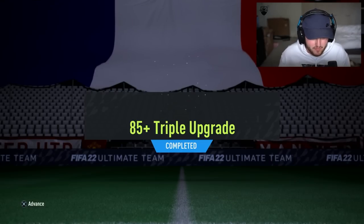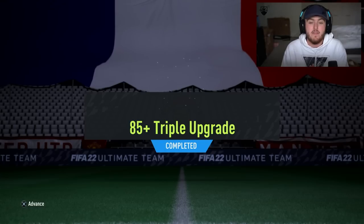Today EA dropped a plethora of content. We've got the 85 triple upgrade, the Belgian League and Super League TOTS packs. Let's open up a bunch of packs and see what we get.